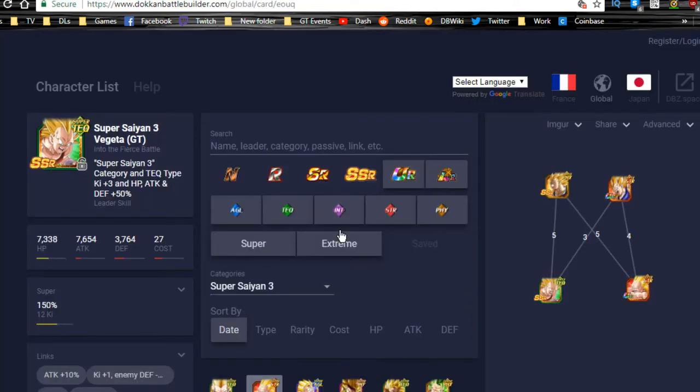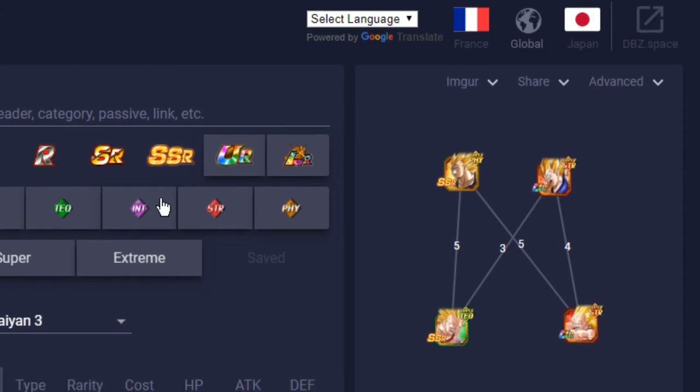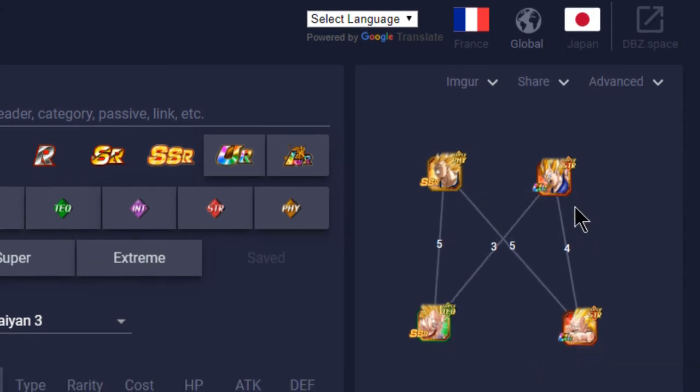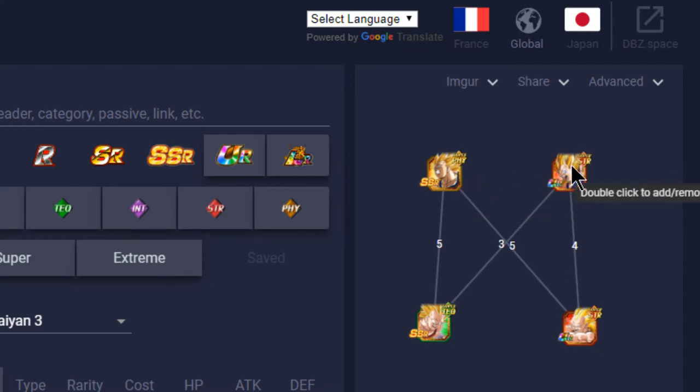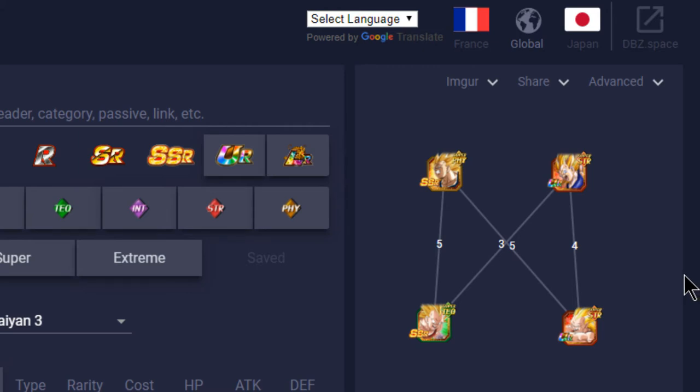Let's do a quick comparison switching to Dokkan Battle Builder. The two new cards are on the left, the two OG cards on the right. There are no links between them because they're the same character. The way it's going to go: if you have the two OG cards, run those; if you have the two new cards, you can run them side by side. I don't like the Super Saiyan 3 Physical Vegeta because he doesn't guard against all types, but the GT tech one does guard against all types.